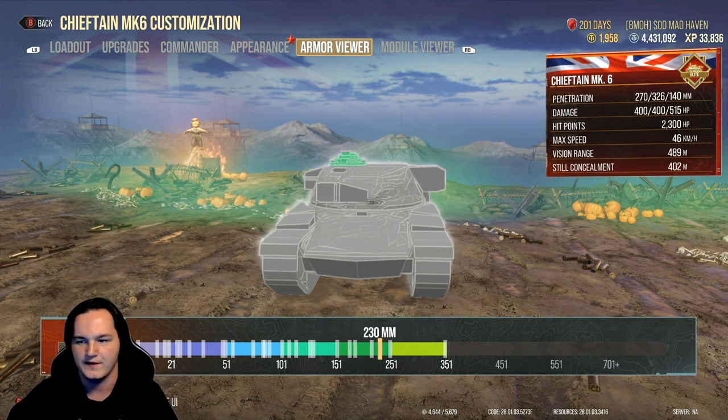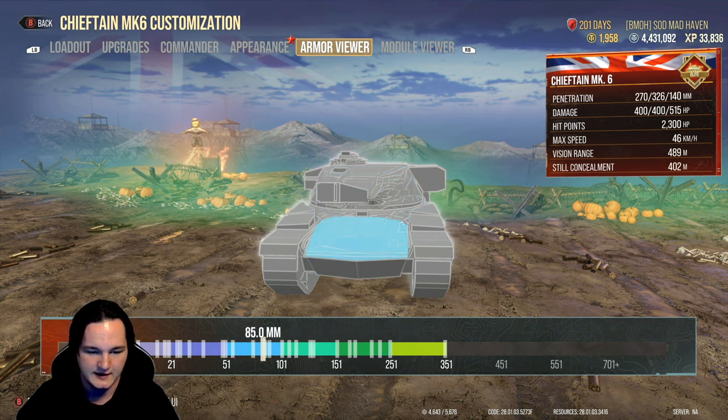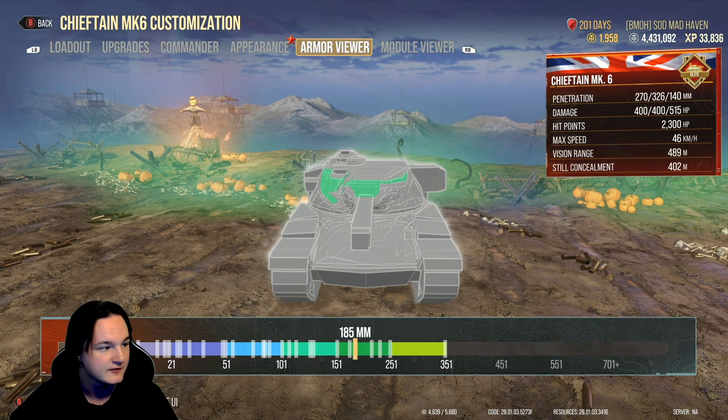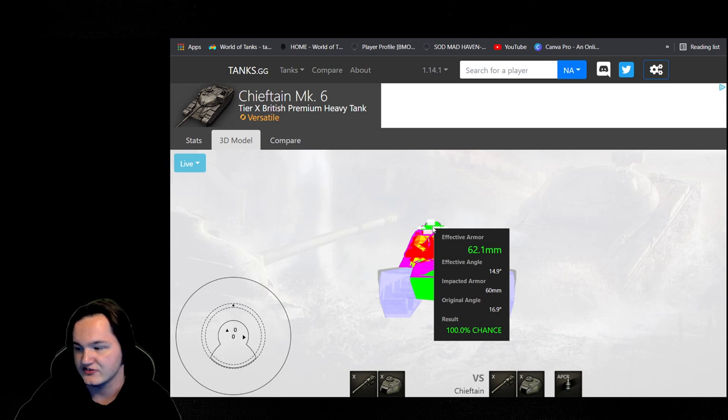What they did to the hatch was they buffed it up to 230 on the cupola, and right above the gun they did boost it to 185 — up from 140. Let's take a look at Tanks.gg — on PC the hatch is 60mm. We had 152 prior and they still didn't feel like that was enough.